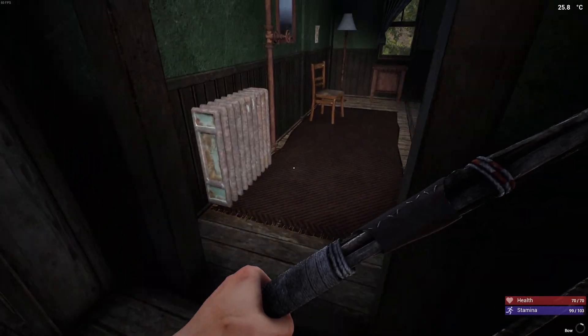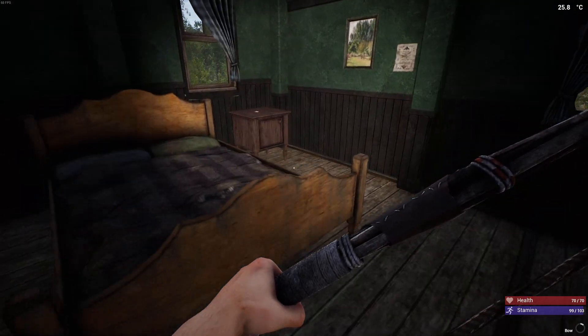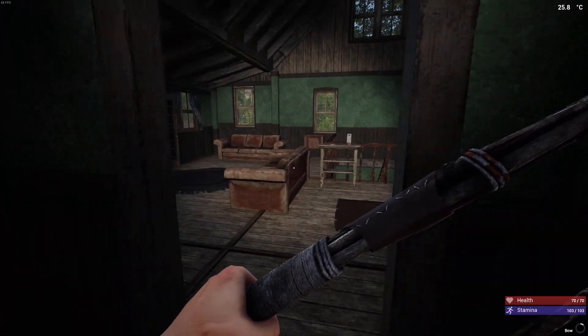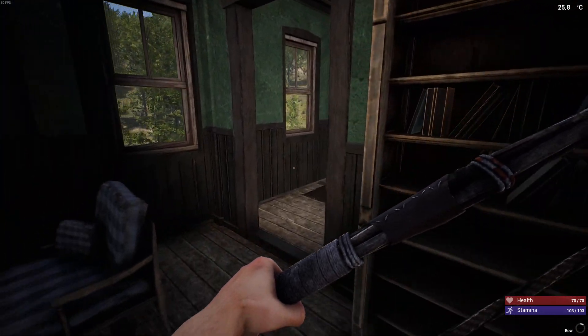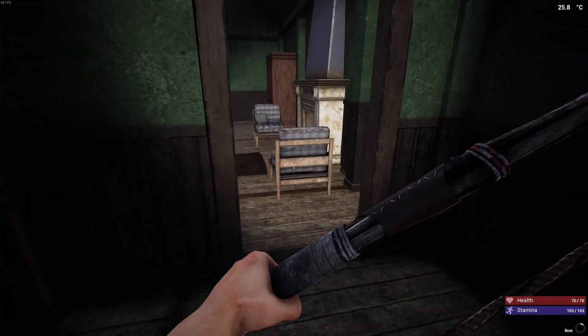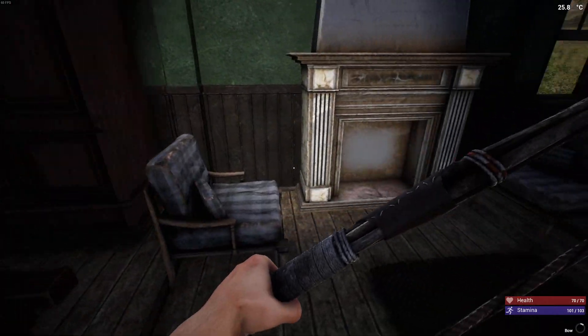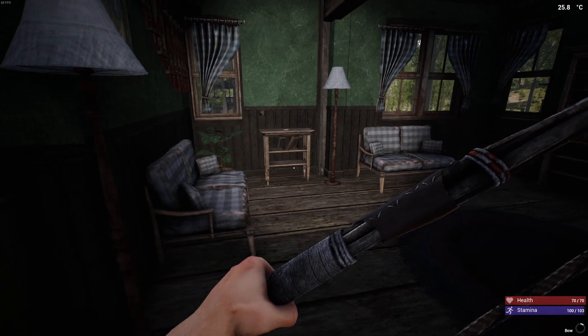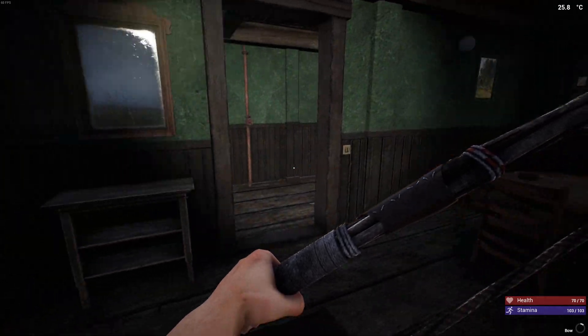Dry brick. Nothing in there. Let's go around this side first. There's nothing in there - you've got more laughs in a tramp's vest than we got in here. I just want a book, that's all. Just give me a book and I'll go quietly. No book, no quietly, no go. This is really boring. Okay, let's go up here - now this is where the magic happens.